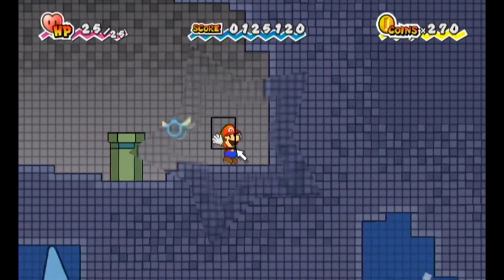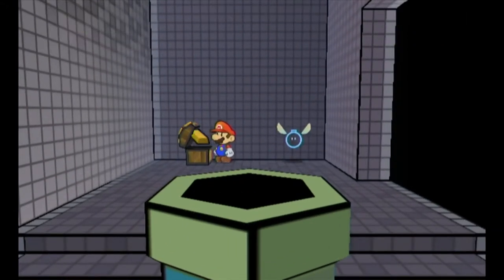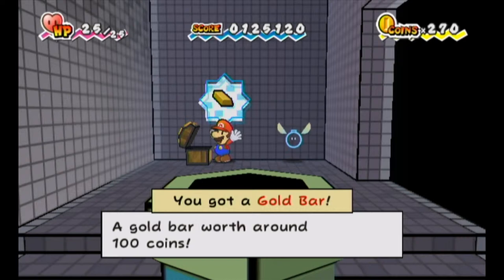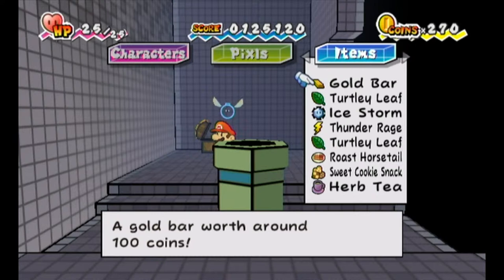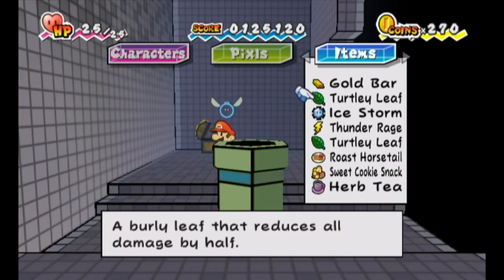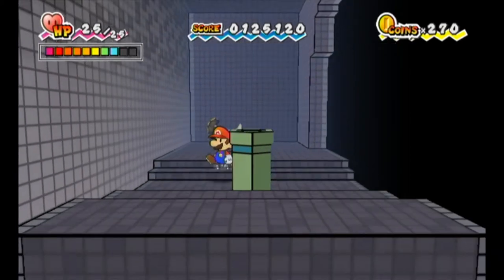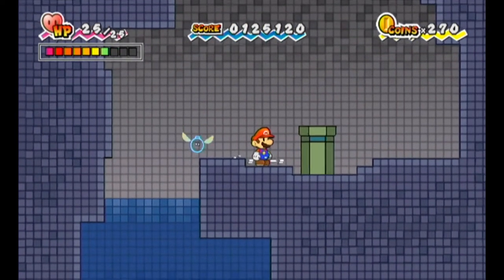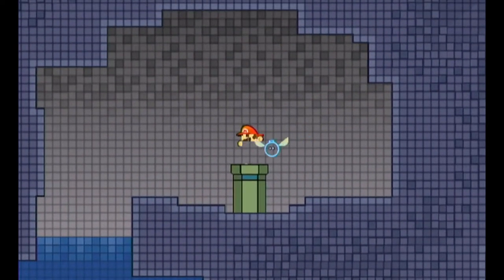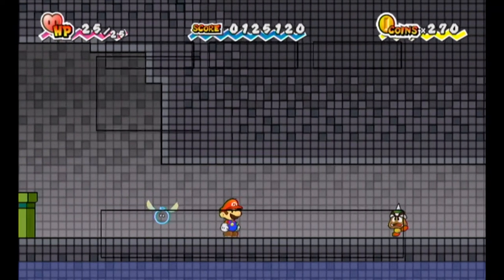But before I go in it, I'll flip to 3D here because this chest has a gold bar — a gold bar worth around 100 coins. You can't even use it; its only purpose is as a sellable. Wait, can you use it? I'm not sure. Maybe I'll just try it off camera and then go back to the save point.